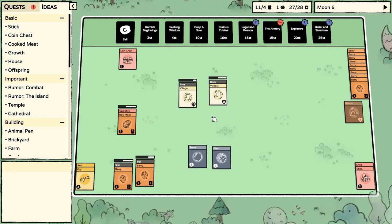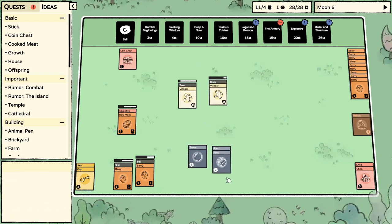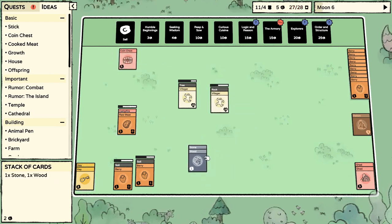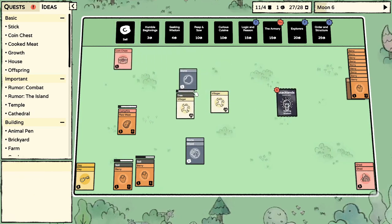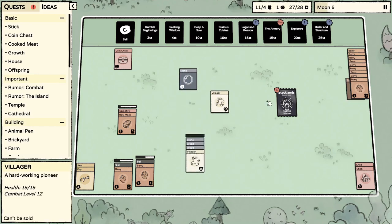And while they might be a boy and a girl — you know how it is. That's just too much coinage for me not to sell. What did we need for the house? Two wood and a stone — get to work. Berry bushes all day long.